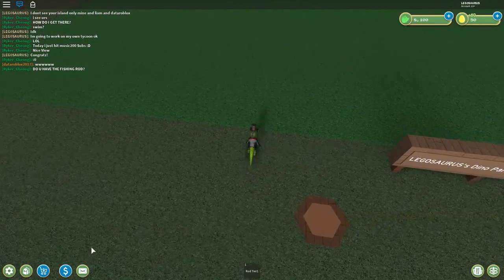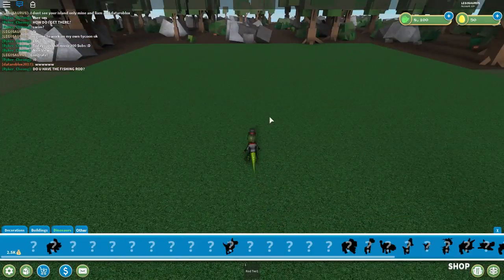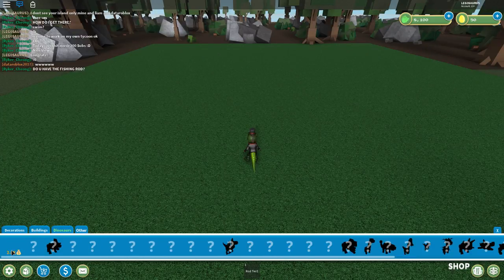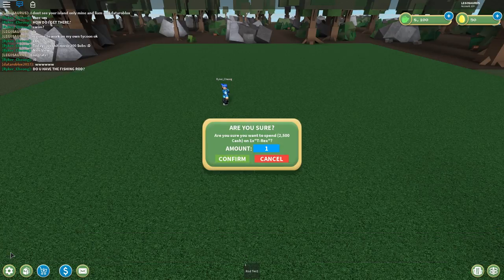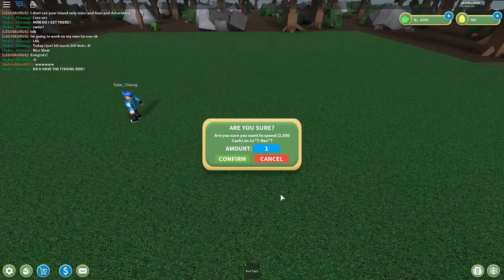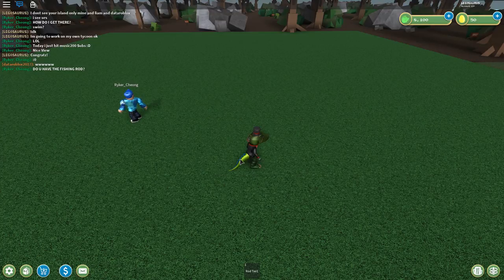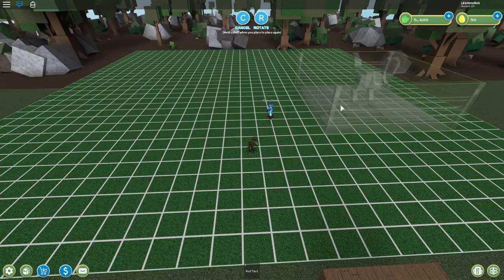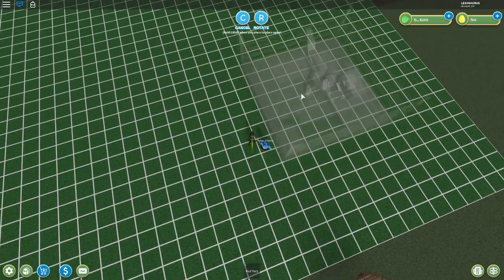I cannot do it, so I'm going to skip the tutorial because it's broken. Now let's see — I see some dinosaurs here that I probably cannot buy. Maybe I have to unlock them. Two and a half thousand money — I have eight thousand, so I can do that. It says: are you sure you want to spend two and a half thousand cash on one T-Rex?